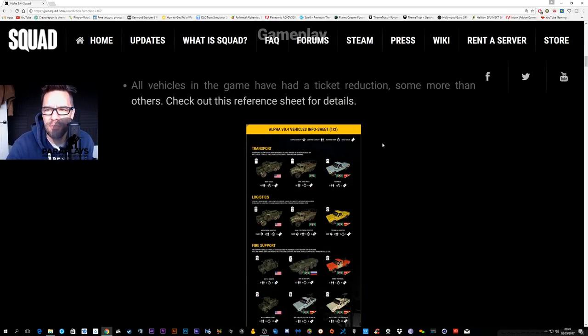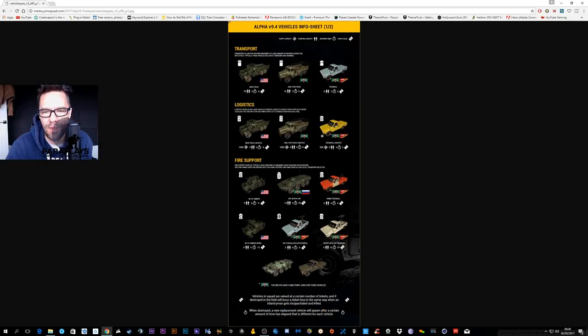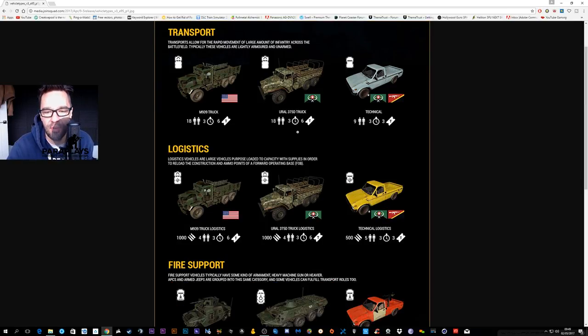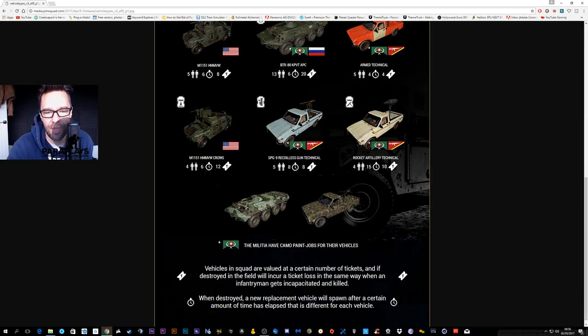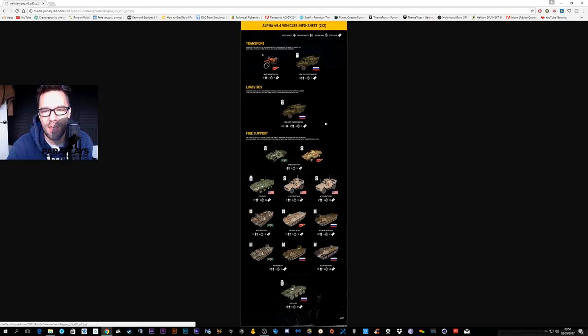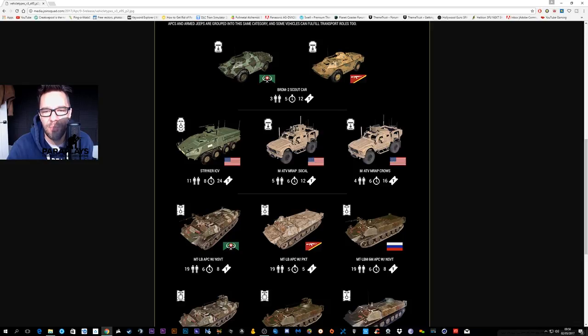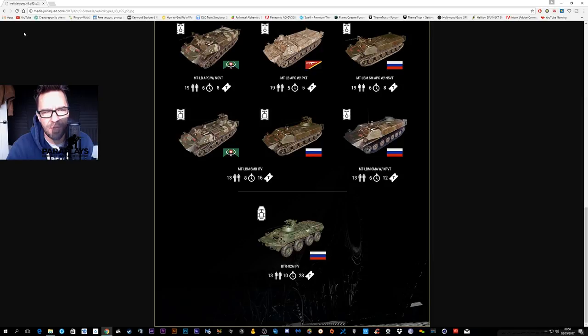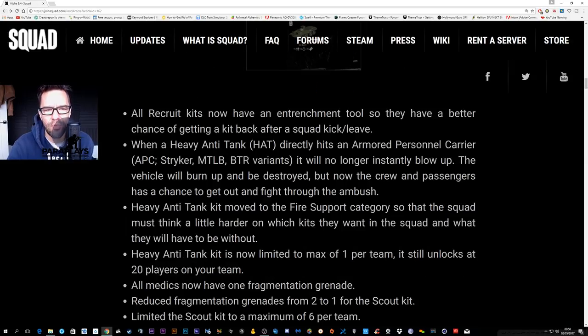All the vehicles in the game have had a ticket reduction — some more than others. There's the MATV, one with a chrome one without. It's worth 12 tickets, the other 16; you can get five guys in that one, four in that one. There's also a new one down there as well, which we'll get to look at a little bit further in.